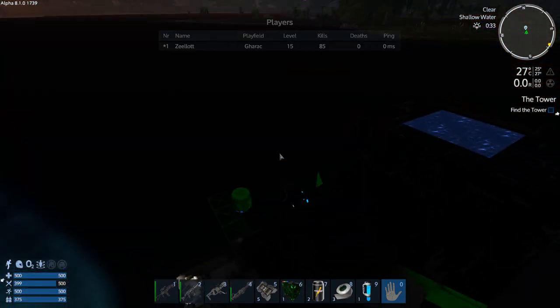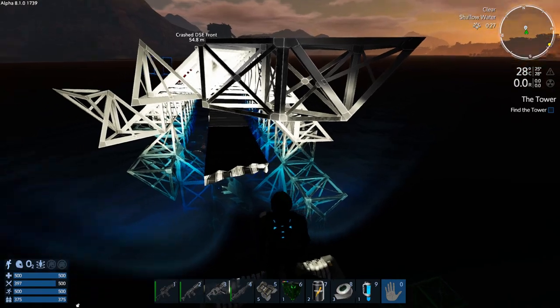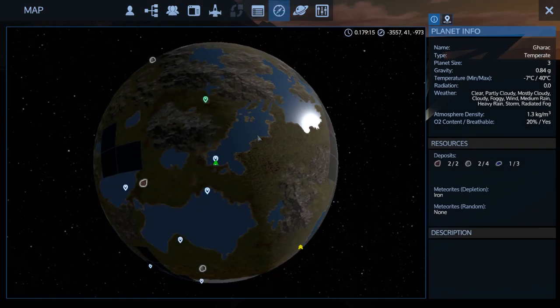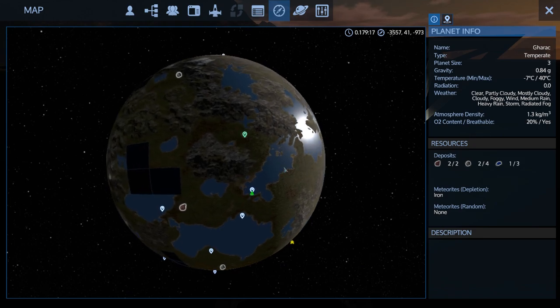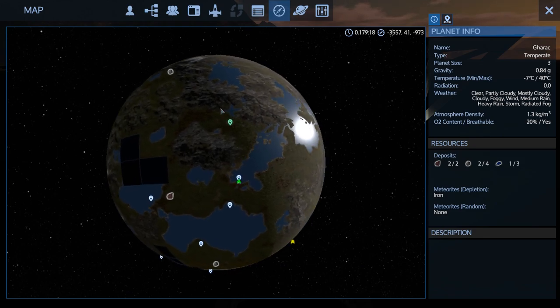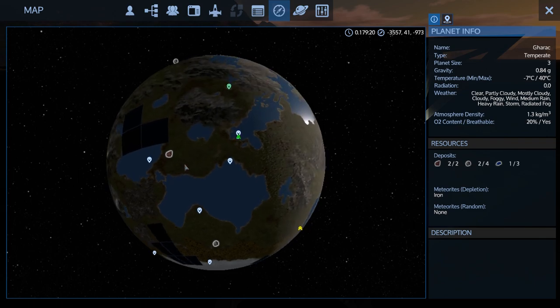I'll throw up my stats here so you can see — I am level 15, 85 kills, zero deaths. Still alive! We haven't really looted much. I'll show you on the map: I've uncovered some more stuff. This village over here we cored, put our own core in, multi-tooled all the grow plots and spuds out, and that's been about it in the way of looting.